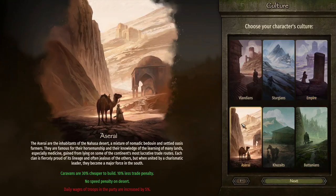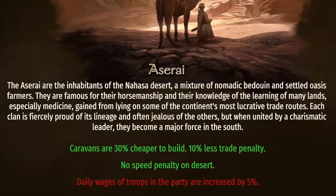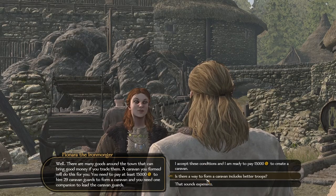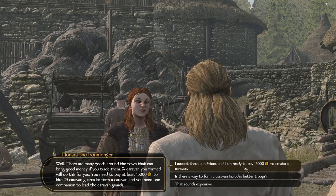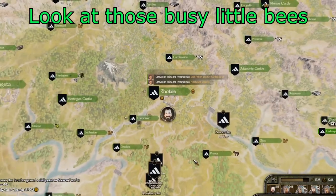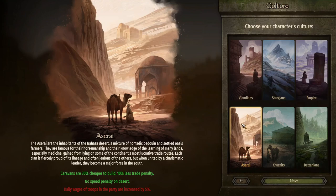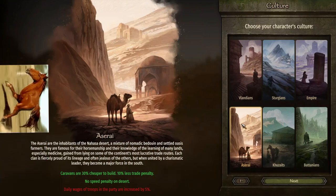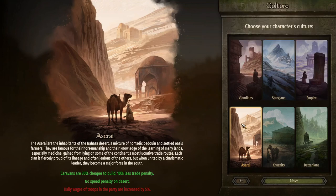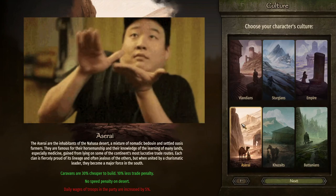The Aserai are probably a combo of pre-Islamic Arabia and Berbers. They are able to start caravans for cheaper — mobile traders that you put down a hefty flat fee on to bring in some stable passive income — as well as less of a trade penalty, which translates to being able to sell items for more. They also have no speed penalty on desert terrain, which is insanely useful if you plan on chasing down other parties, armies, or looters. Their downside is that they pay more in daily wages for troops in your party, which can certainly add up as your party size grows.